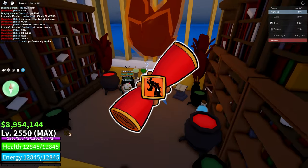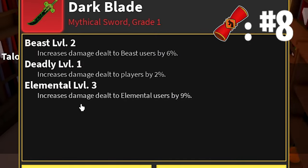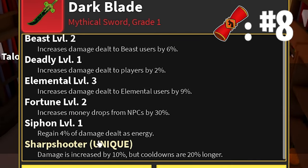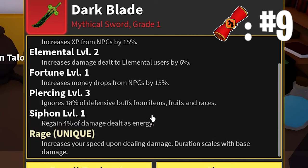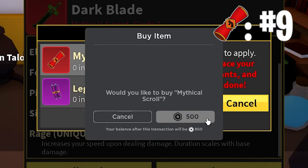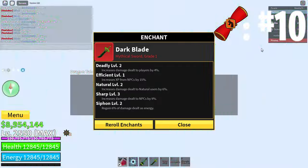For the eighth in total, we get a Beast, Deadly, pretty high Elemental, nicer Fortune, Siphon. And Sharpshooter — that one increases the damage but also increases the cooldowns. On my next one, I just get Rage. Oh my goodness, I'm getting this one a lot. And not a single unique on my tenth one.